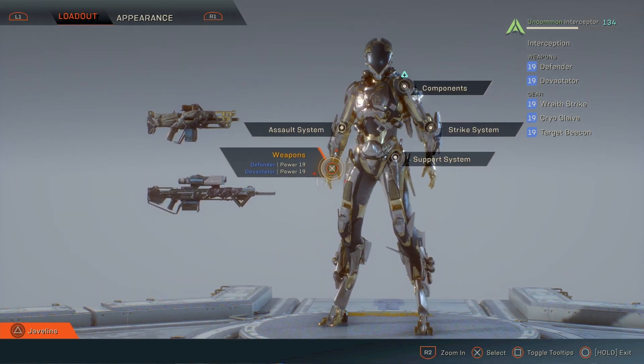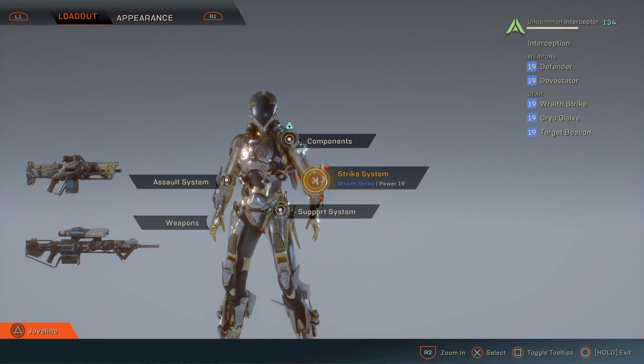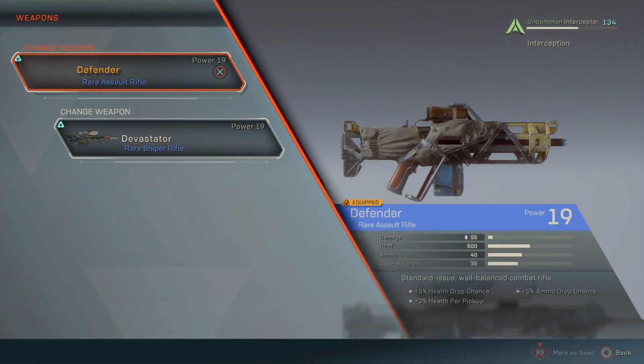First things first, we're going to go over the loadout. You have weapons, assault systems, components, strike system, and support system. A lot of these have multiple different options inside of them — such as the components and the weapons — but the assault system, strike system, and support system each have their own thing, and those are basically your abilities.